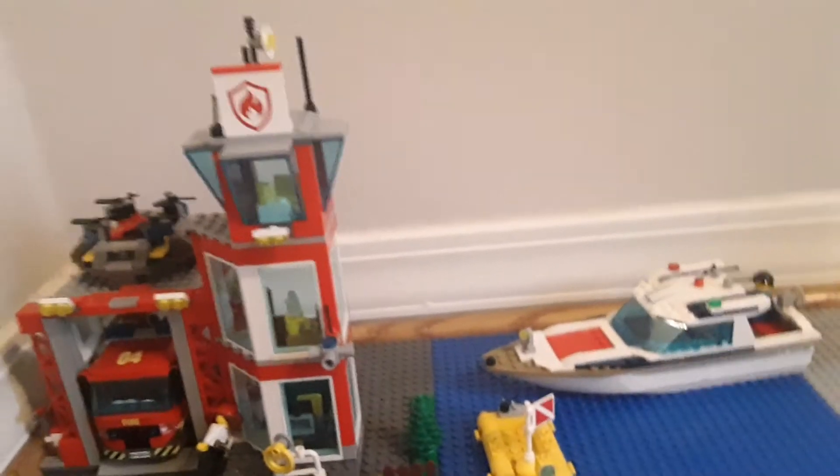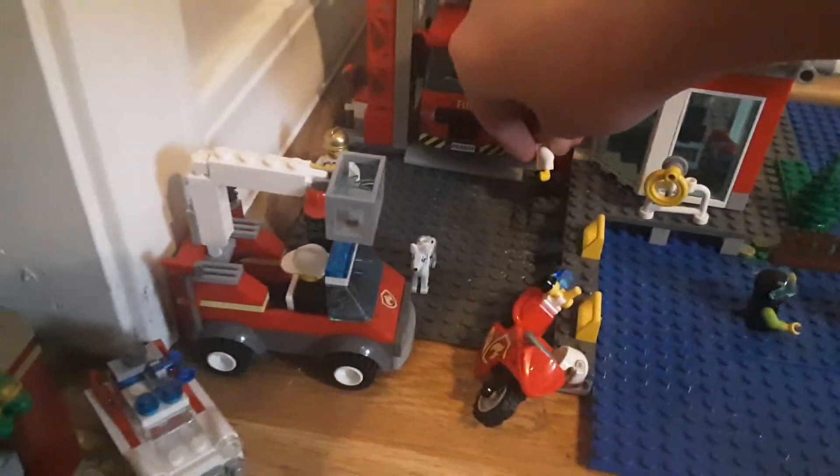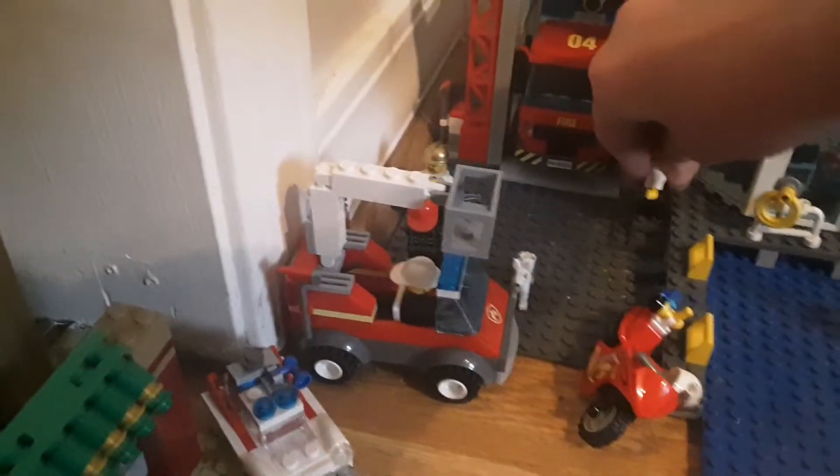The fire station has a fire truck inside, a fire truck right outside, a fire motorcycle parked on the dock, and a drone on top. There's a TV on the second floor with a bucket of popcorn, all the technology at the top floor, and the bottom has someone at a desk with a phone. If someone calls — hang on, somebody fell. Once I get my table it'll be easier to fix things.